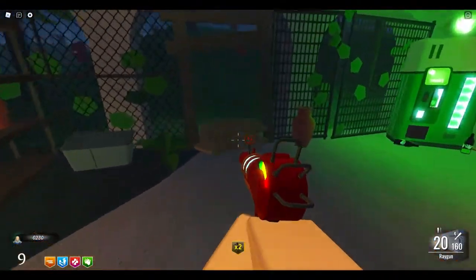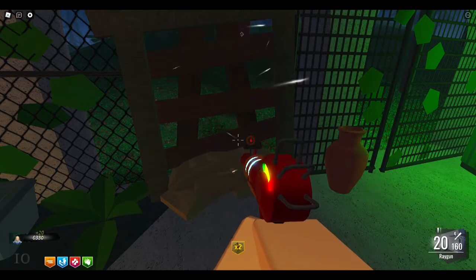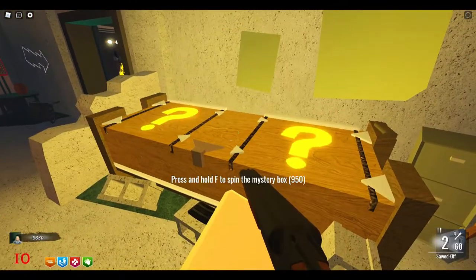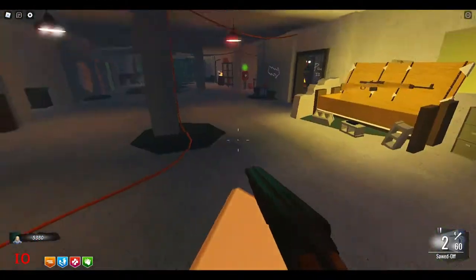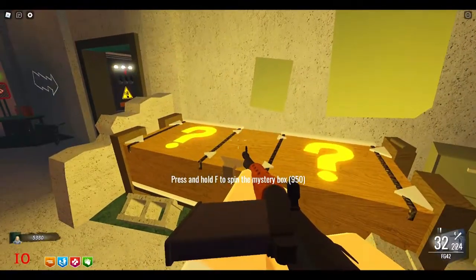It's beginning of round 10, so I got my ray gun. You can see the round changing from 9 to 10 — the first gun out of the box, round 10, ray gun. Let's see what else I can grab since I've got a few points here to go along with my ray gun.